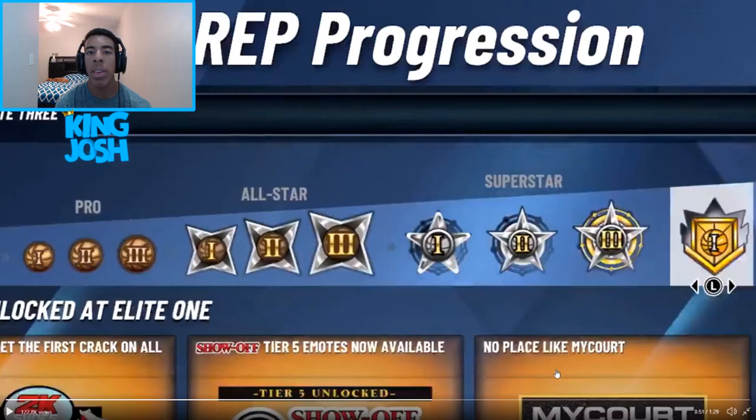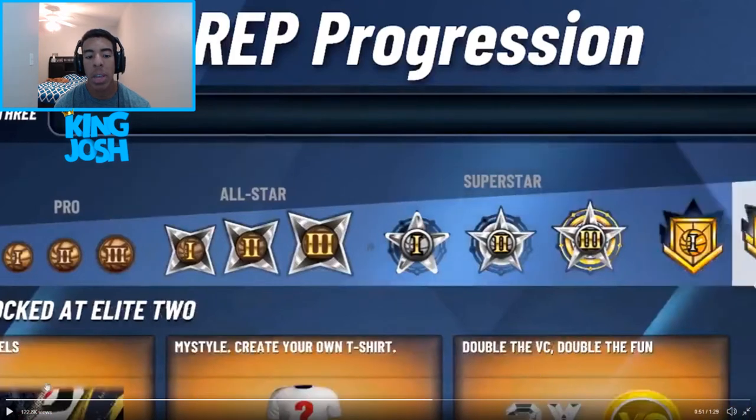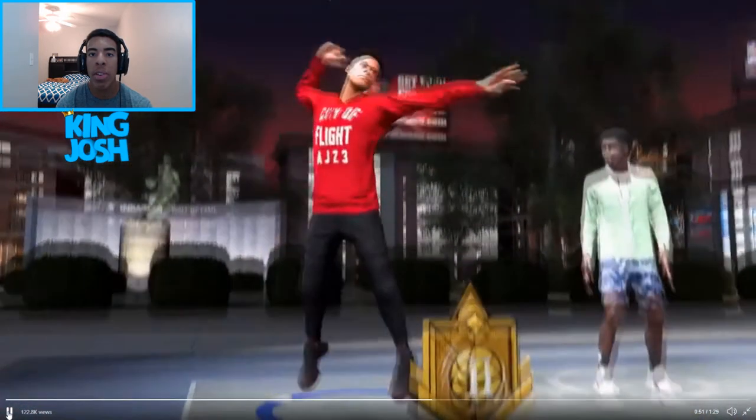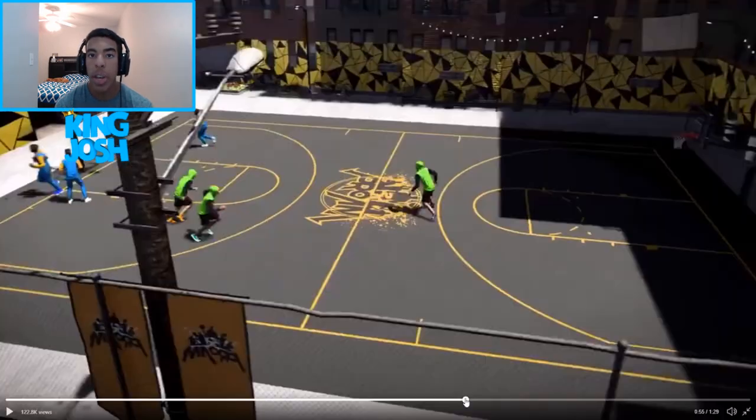Once you get Elite 2 you get something - I can't really tell what it is - you get to create your own T-shirts like in NBA 2K18, and you get double VC. At Elite 3 you get something called something off, you get suits, and you get mascots. I'm guessing after Elite 3 there is Legend but I'm not 100% sure. The rep wrap-up animation does look a lot better.